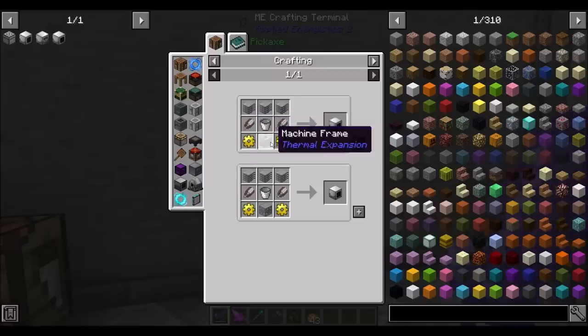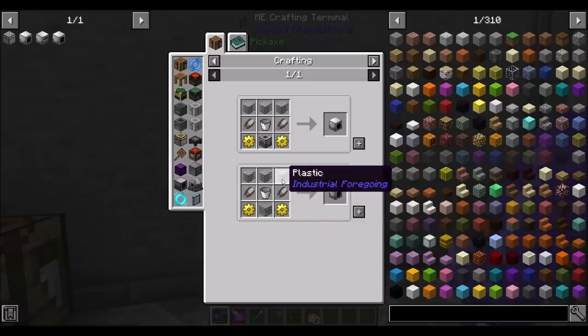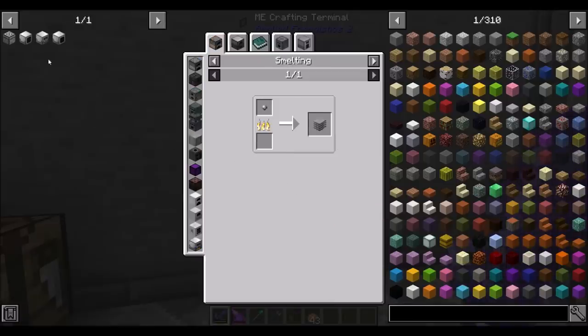However, in order to get that there are a few things we're going to need. First off, we're going to need a machine frame or a simple machine chassis from Ender IO, which we should have or can make easily. In addition, we need plastic. So to get plastic going, we're going to need the latex processing unit and the tree fluid extractor.